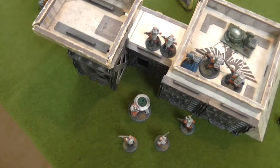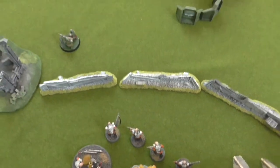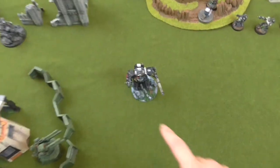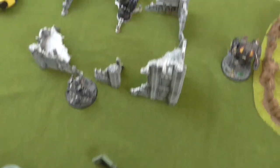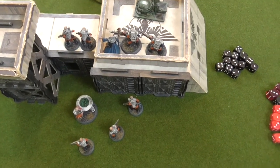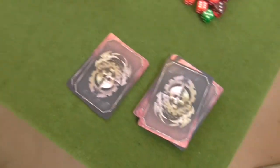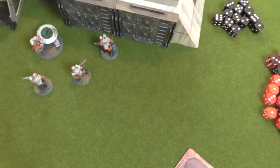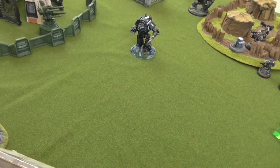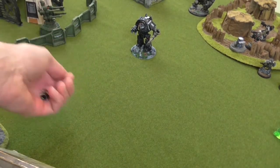End of my movement phase — entirely too quick given how few units remain. I pull back the Brood Brothers to hopefully get out of range of enemy firepower, move my Sentinel and Jackal Alphys around targeting a Dreadnought, and the Neophyte Hybrids shuffle up a bit despite Tremor Shells. The Magus climbs up to attempt a Smite. Psychic phase: Smite goes off on a five — just enough. D3 mortal wounds for three mortal wounds. I forgot I could only cast one power, but I score Master of the Warp, one of my cards.